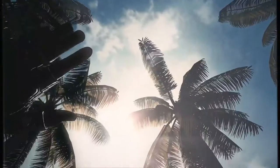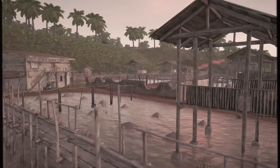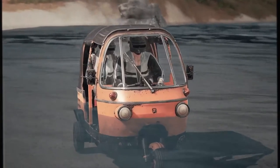Behold the beautiful island of Sanak. This cap of land is home to lush vegetation, rustic communities, and plenty of sites for the eager tourists to take in. Here's one now, blazing up the trails on the sturdy and reliable Tookshide. Just look at him go.